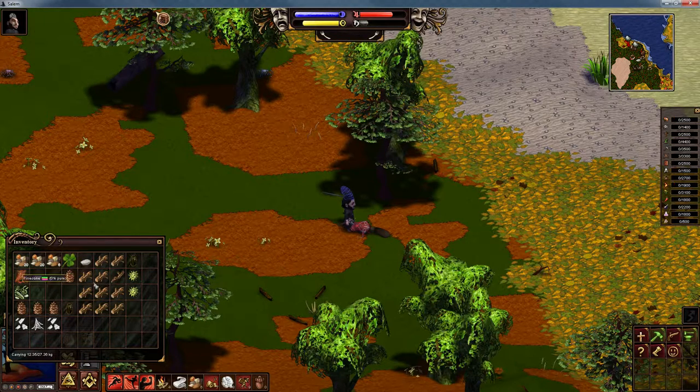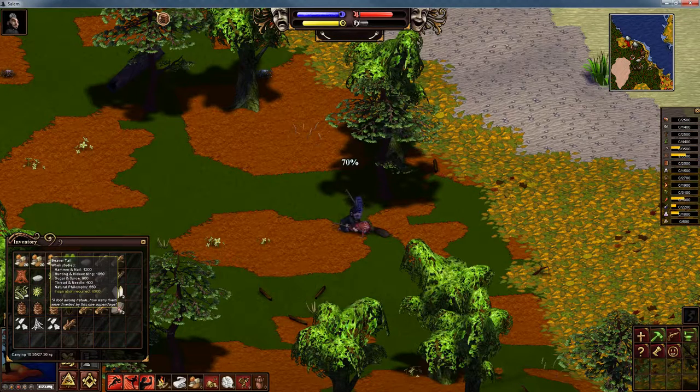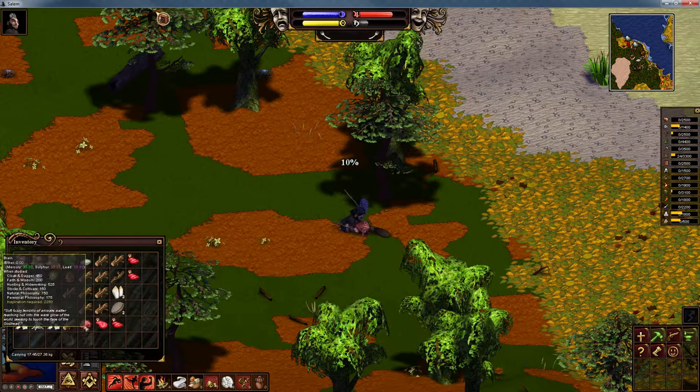Now let's show you what you get when we butcher. Right click, left click butcher. The first item we get — oh, there's something rare. Look at this, I'm getting all sorts of rares. You don't normally get these. That is what I was looking for: the brain. As gruesome as it may sound, the brain is the best way to make your tanning.